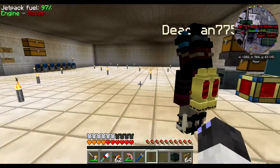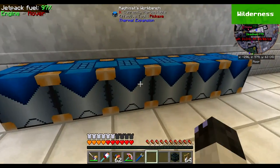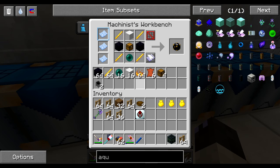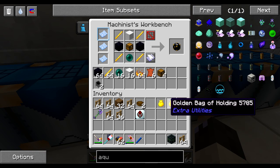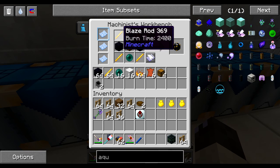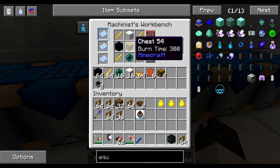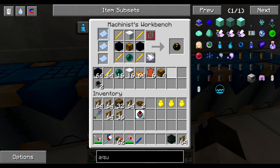Now since we're thinking of doing some mining with the ender quarry we made last episode, we need to make a few ender chests. Figured might as well make four — it's obsidian, blaze rod, wool, and ender pearl. The recipe is blaze rod, wool — not any regular wool, it's blaze rod and wool. There we go.